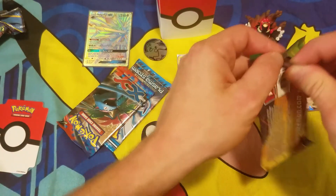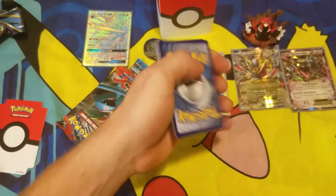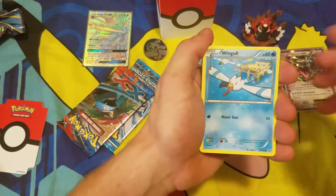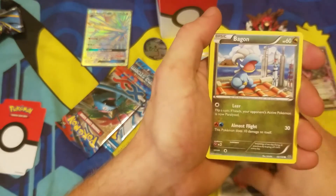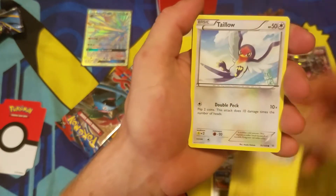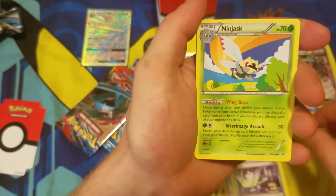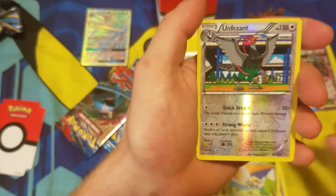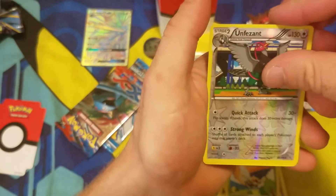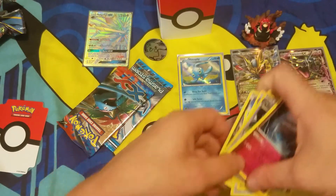Roaring Skies, be good to us! From the pack: Wingull, Fletchling, Bagon, Electrike — I feel like every time I open Roaring Skies I get Bagon and Electrike — Taillow, Shelgon, Switch, Ninjask. The reverse holo is Unfezant — Squirtle Squad! — and a rare non-holographic Carbink. Unfezant was a very thick card.